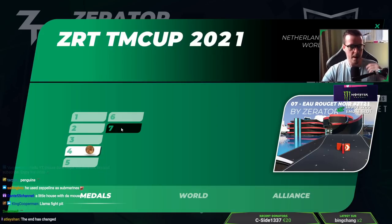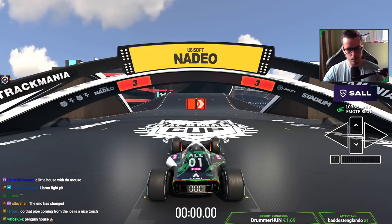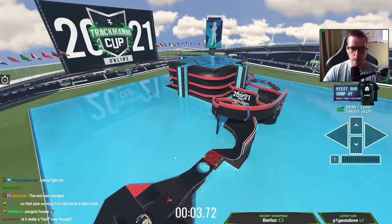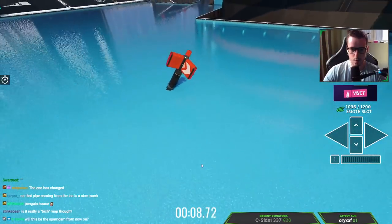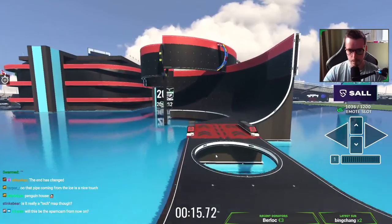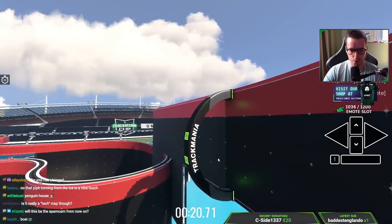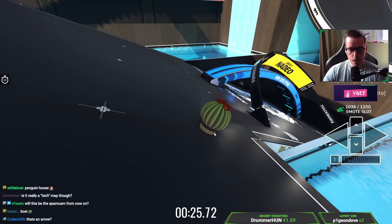So let's have a look at this new map that he has made. Here we go — of course we have an empty map. There's a pillar with a spinner, so a lot of plastic.